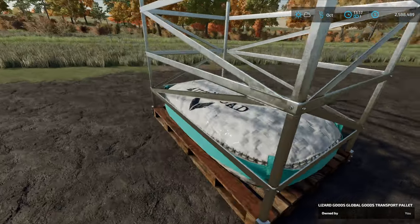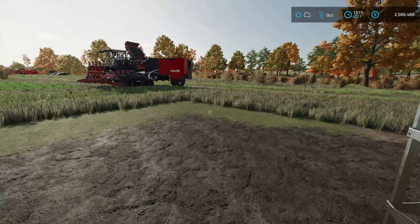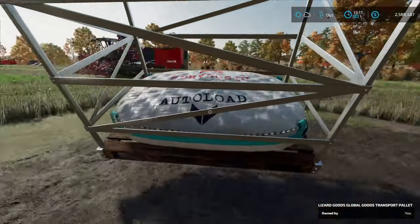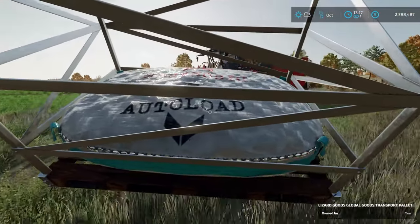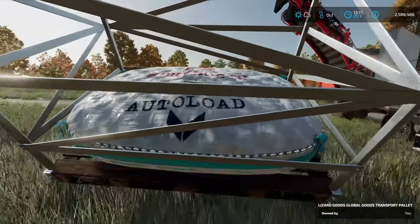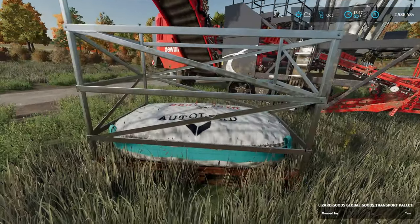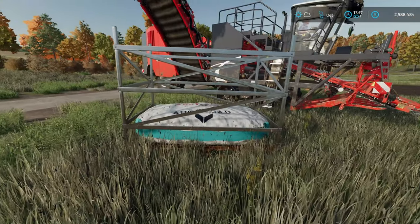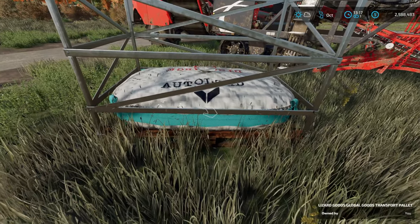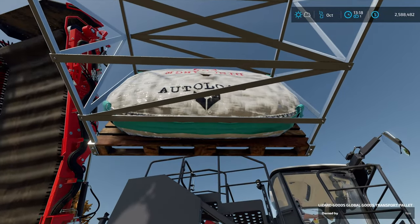One thing I need to keep in mind is this side right here that says Auto Load. I'm actually going to put it on top of that harvester there, and the worker's going to start going. Check this out — we're going to take this over here. I'm going to walk with it gently so it doesn't go flying around. I'm going to put it up on top, way up there.